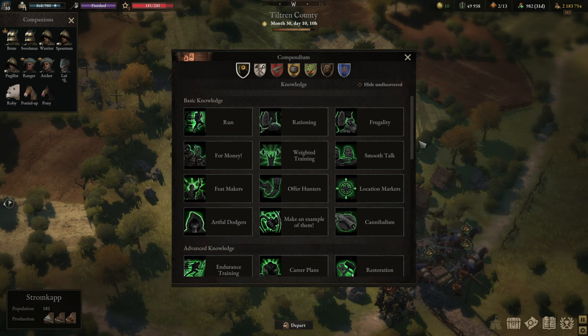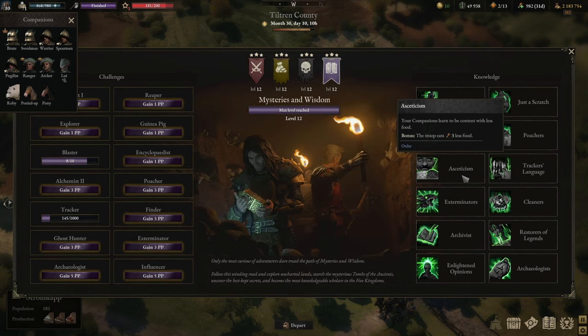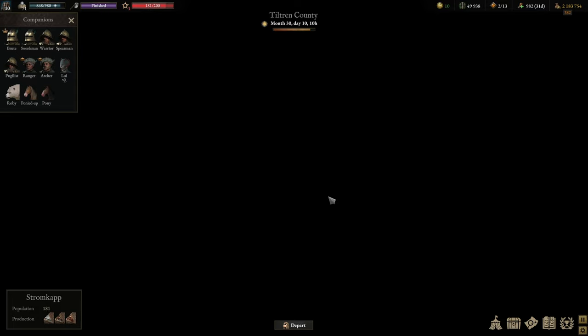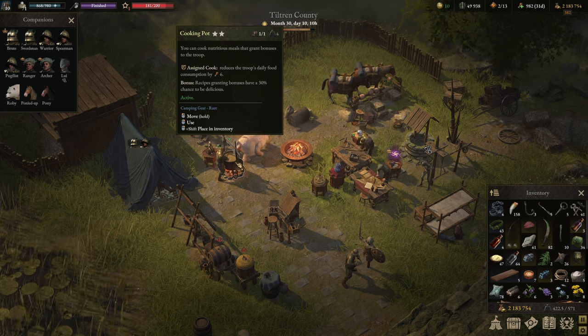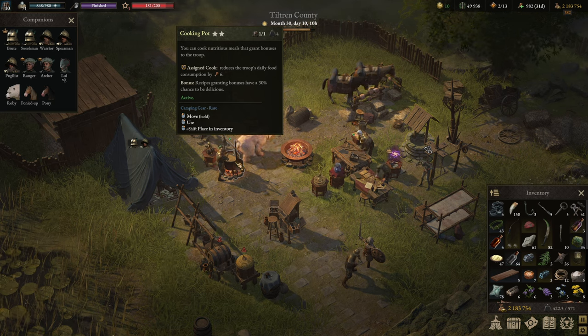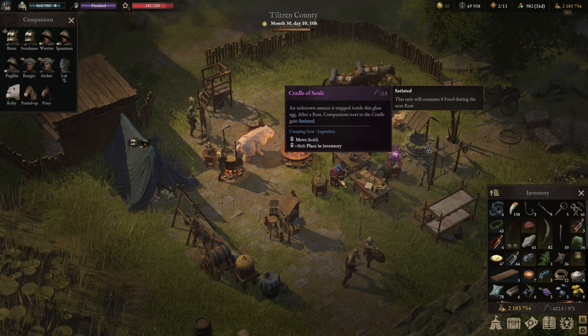Food is an important drain as well. Rationing is the first way of reducing food consumption — that's 3 less food. Then under Power and Glory you find another reduction of 3 food with Strict Rationing. Under the Mysteries and Wisdom path you'll find Asceticism, which is another 3 reduction. So we're already at 9 reduction, and adding an upgraded cooking pot — which I recommend upgrading as soon as possible — gives another 6 reduction, for 15 food saved.